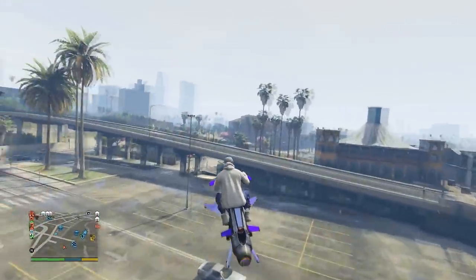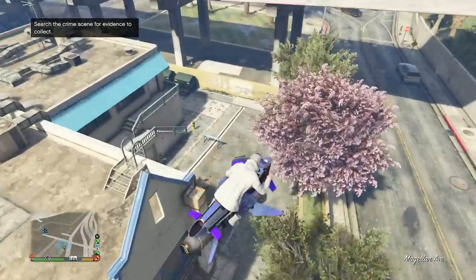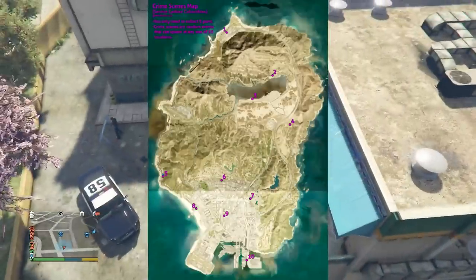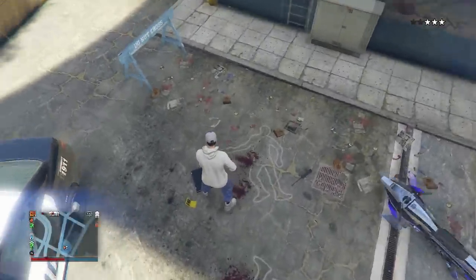Here is component number one. After chilling in a session for about 20 or 30 minutes, you'll finally be able to collect these components. Just go to one of the 10 locations — there's a map on screen right now. Fly to those locations and you should see a crime scene. Once you get to the crime scene, go ahead and pick up the component.